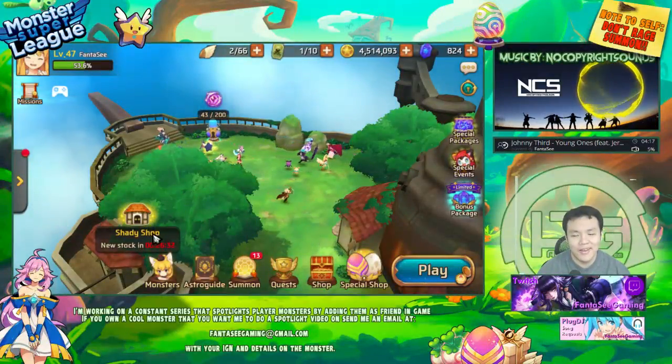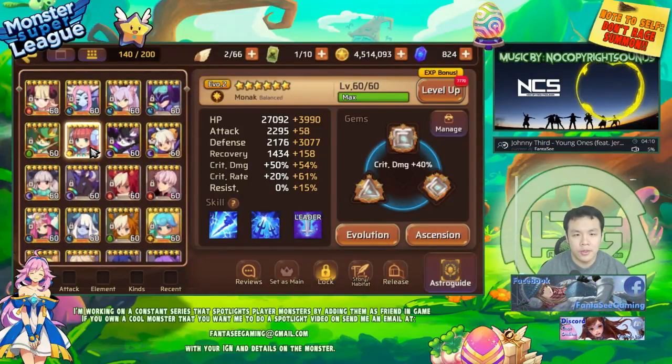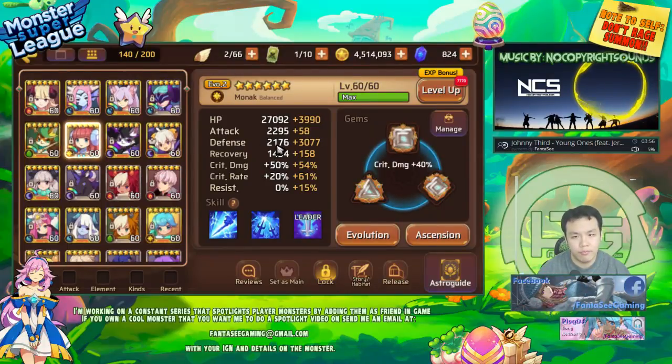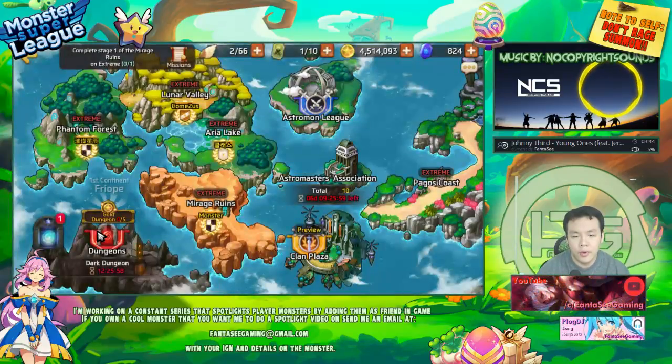Hey, what is up guys? Welcome back. So I finally got my Light Mona to max level. Unfortunately, I don't have enough Monas to make her Evil 3. I'm short, I think, 3 more Monas to actually do that. I'm very, very close. Her stats are pretty good right now, definitely not as good as if you Evil 3 her. She gets like 3k more health, I think 200 more defense, which is actually quite a lot because it's basically like a 10% increase. So yeah, that's definitely pretty important.